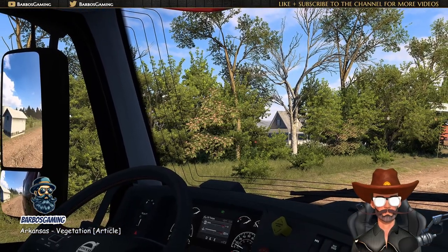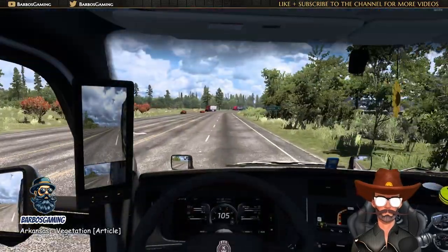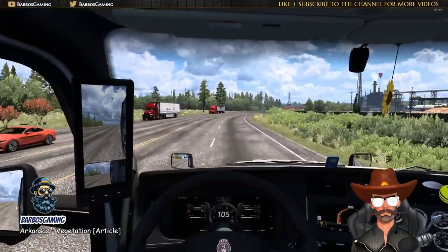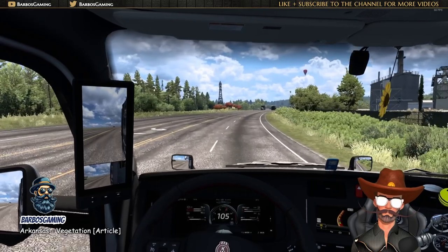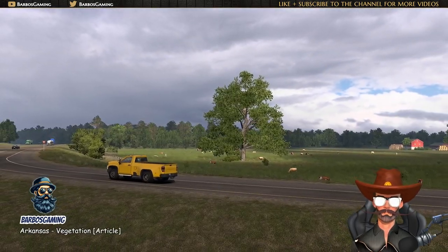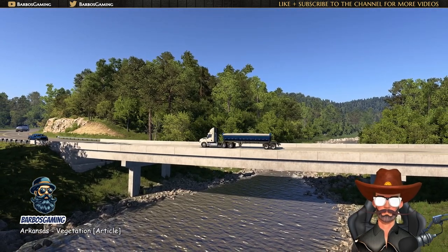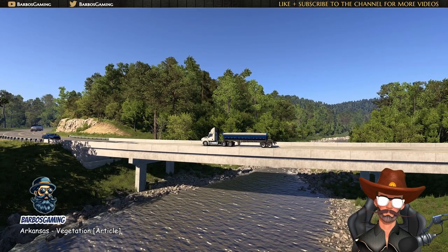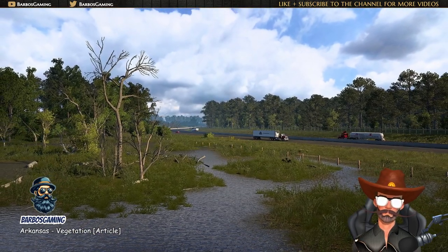Its elegant fern-like foliage, vibrant flowers, and overall graceful appearance make it a popular choice for landscaping and ornamental purposes. While the silk tree undoubtedly adds aesthetic value, its ability to spread its seed rapidly means it often outcompetes native vegetation and disrupts local ecosystems. These are just a small handful of the various new vegetation species you'll find in our upcoming DLC. Those who are familiar with different species of trees will spot the likes of the smooth sumac, black oak, and many more. We urge you to look out for them and maybe take a minute to learn about them when you are taking a rest.